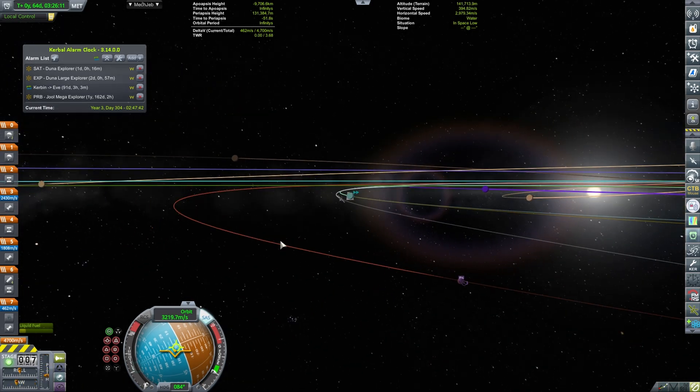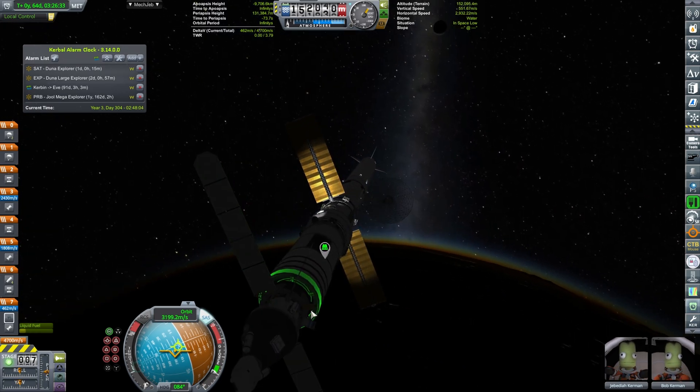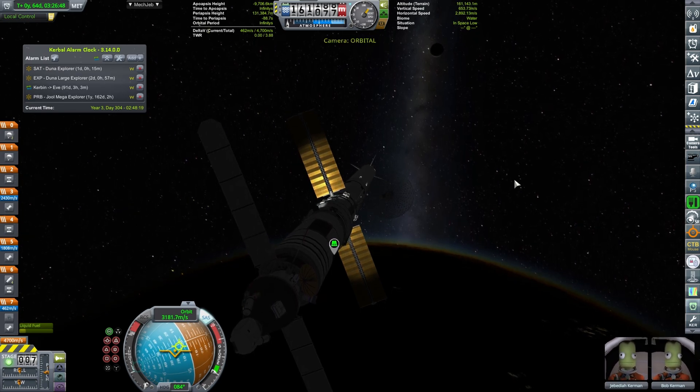We want to select Duna as target, but it doesn't allow me to select Duna as target. Doesn't matter. Our controls are to Kerbin. We are going to target Kerbin from here as well, and then we're going to be ejecting.